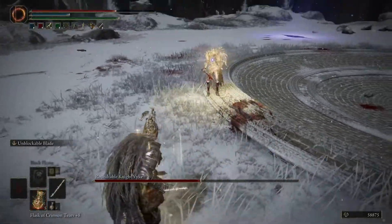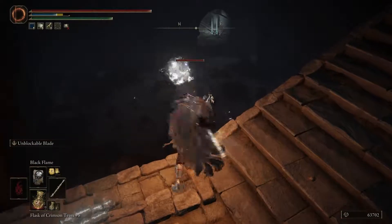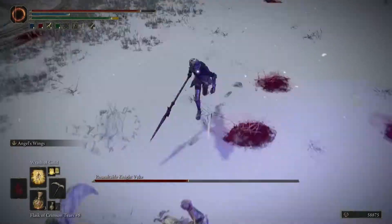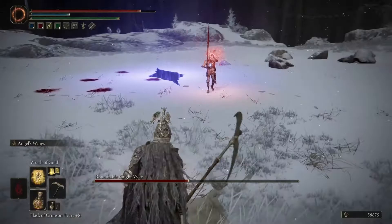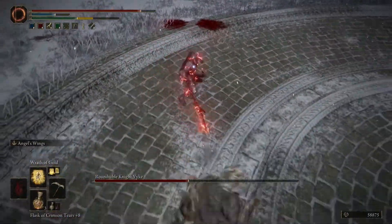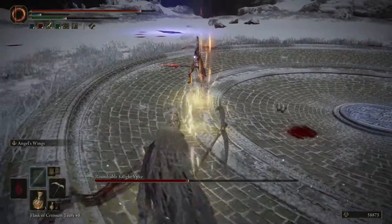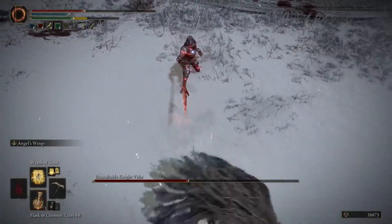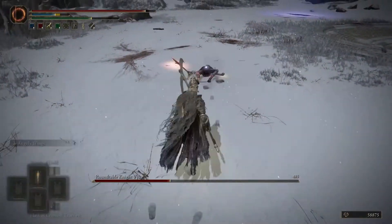The Black Flame spell can go way farther than you'd think — it can cover a huge distance. Wrath of Gold is a new spell I just put on; I haven't tried it too much and it's a little slow, but I do like the AoE effect it has. It's very convenient. This boss is really kicking my ass and I just used the wrong thing. Wrath of Gold — finally get him right there.